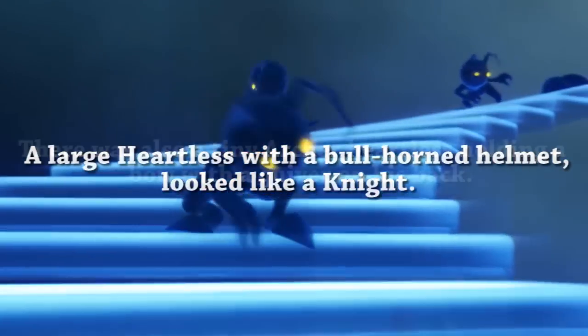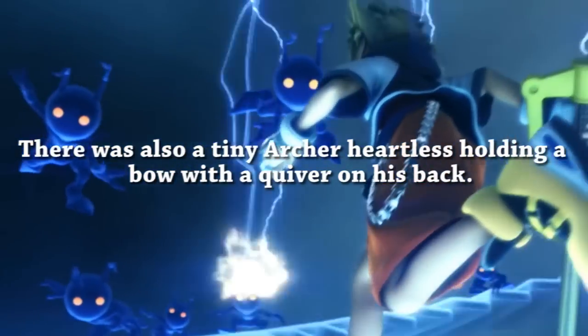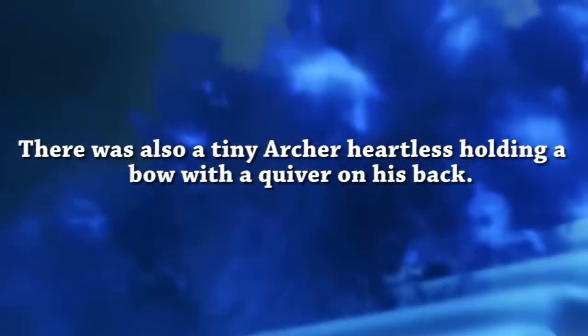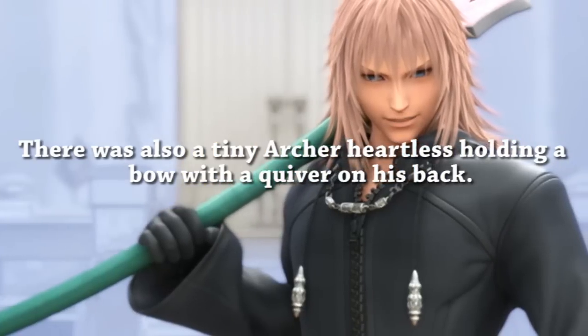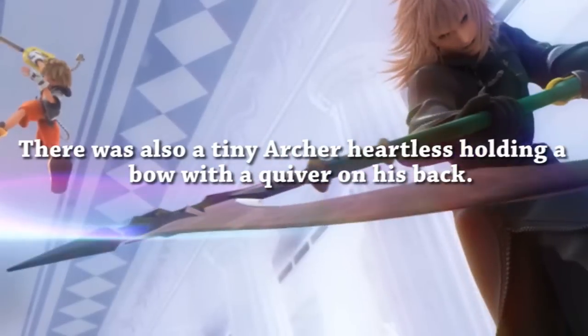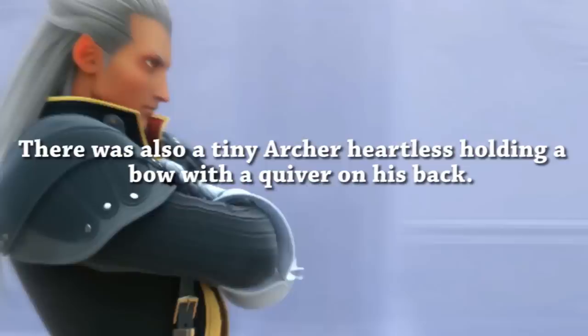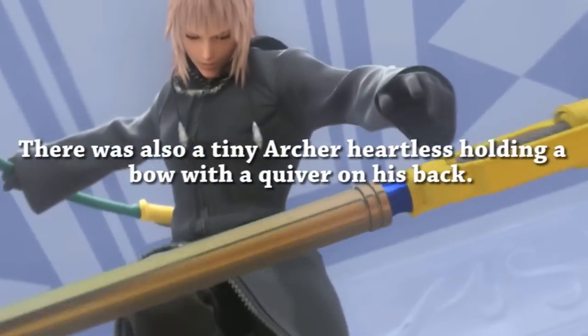The next description is an archer-type Heartless with a bow and quiver, described to be quite small. For some reason this reminds me of the Hercules world — I suppose because it's set back in that time period when guards used bows and arrows. It just reminds me of the Olympus Colosseum.